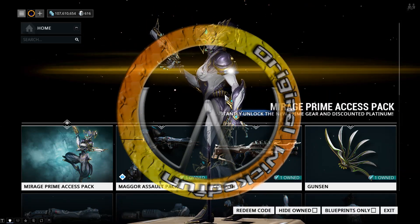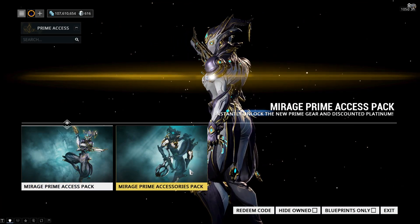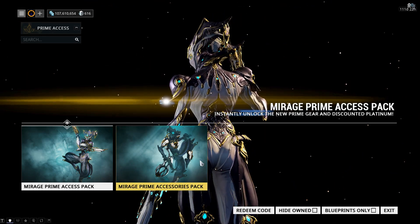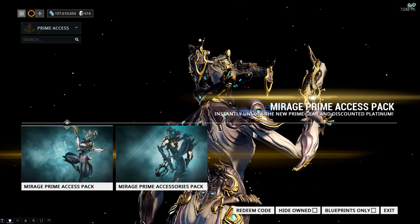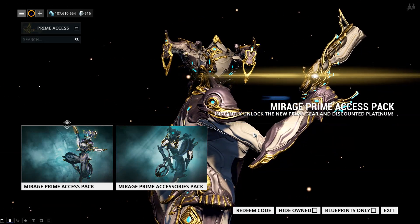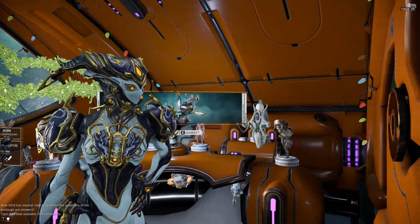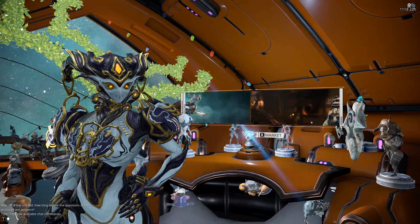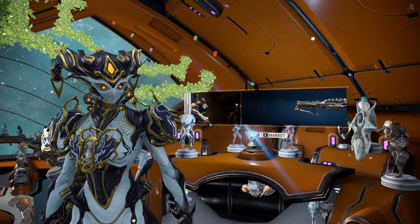33 days ago the Mirage Prime access pack arrived with the prime accessories. It comes with the 90-day credit and affinity boosters, the Mirage Prime glyph pack, the Atavist Prime armor, and the Abear Prime syandana. The armor itself looks pretty nice - if I wasn't going to pick this up for the boosters alone, I still would have picked it up because the armor looks really nice.